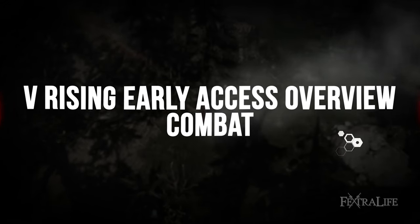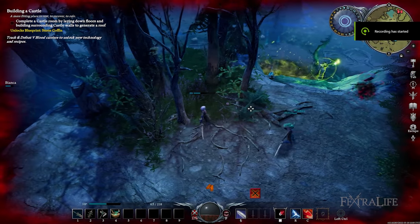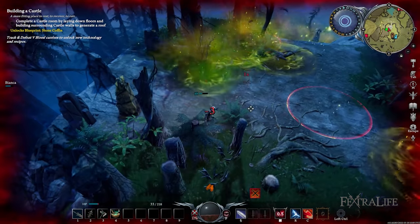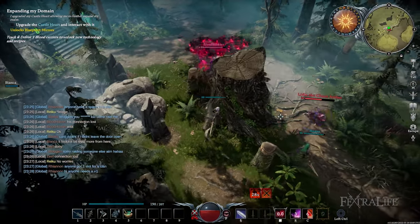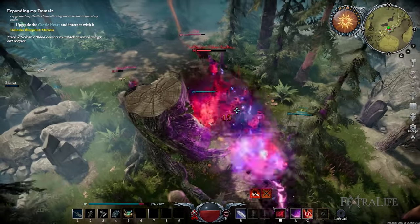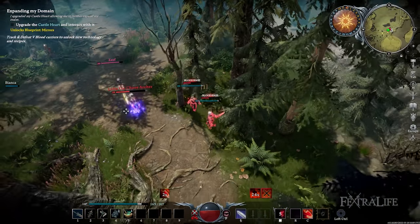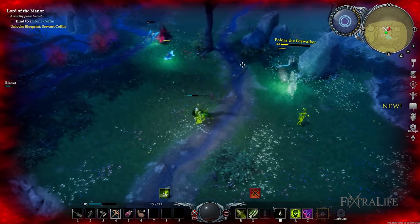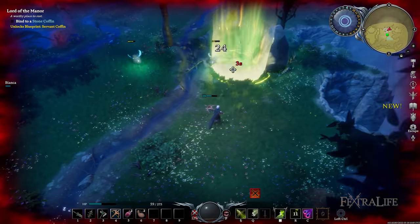When it comes to combat, V Rising Early Access continues to deliver. Encounters are heart-poundingly well executed, whether you are fighting against enemy AIs or players alike. What makes this better is how responsive your weapon techniques and abilities are together with their respective controls. You don't simply whack your weapons against foes. Instead, you have to figure out the right combination of skills and the best position to execute them to defeat enemies efficiently. It's better to go for a ranged build so you can take advantage of the space around you in terms of evading incoming attacks and properly positioning your character to safely cast skills.